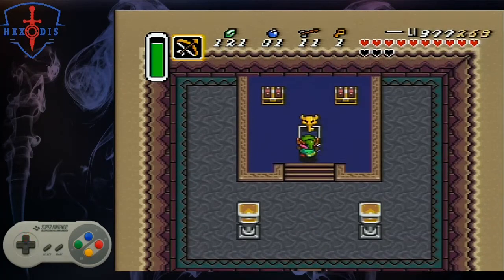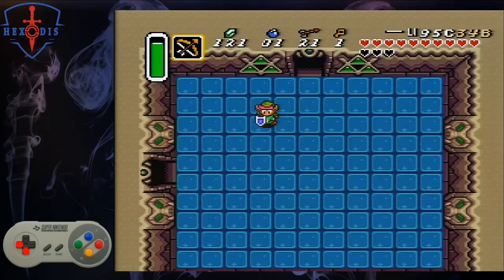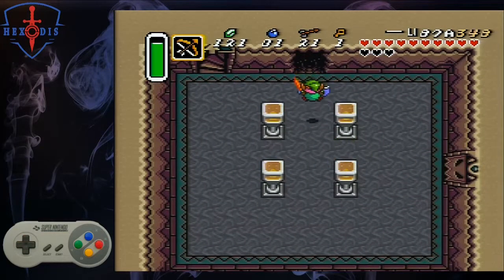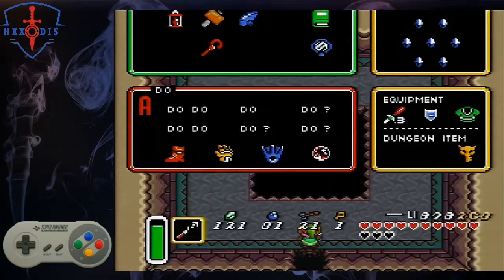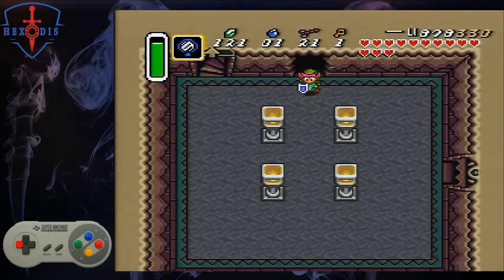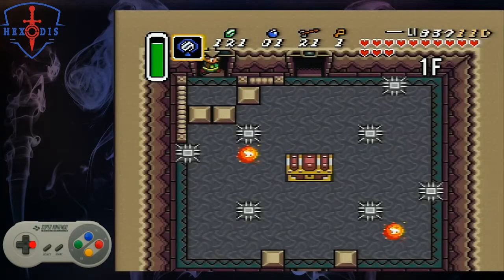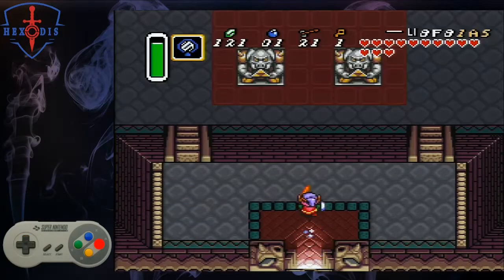Grab the first chest for the big key. There is ammo in this chest if you need more arrows. Switch to your mirror and use it if you don't want the extra damage reduction. If you plan to get the armor upgrade, leave this room. Go left along the ice — it's easier to dash to do this. In this room, you can bonk open the door for fairies if you need some. Go up the stairs, push the block, open the big chest, and mirror out after the text. Dash up and go up the stairs.